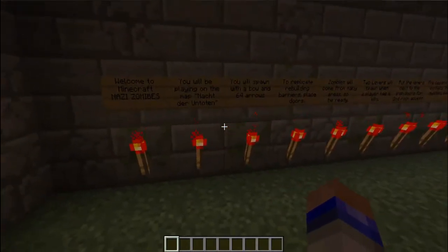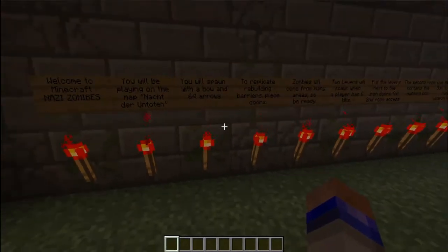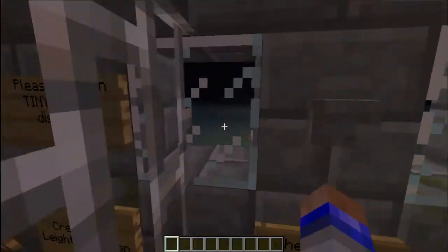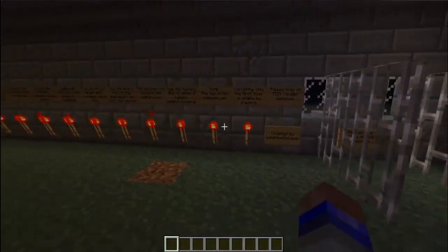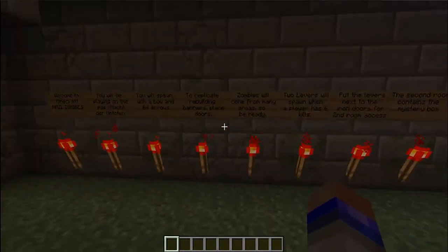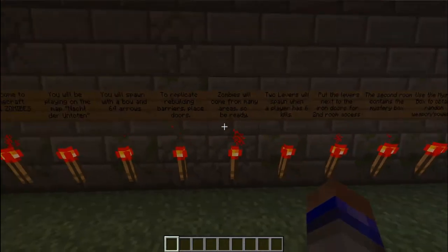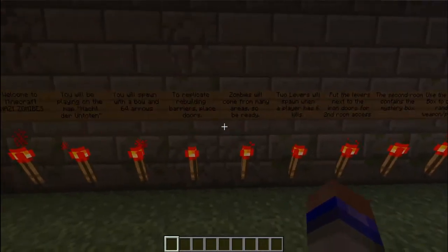I completely recreated the map Nacht der Untoten. I'm not done with it — I haven't done the second floor yet. But it works completely in vanilla. All you have to do is have command blocks enabled, so you don't have to have any mods or anything for this. It works pretty well so far. The way you replicate rebuilding barriers like you do in Call of Duty is you put down doors, and since the zombies can break down the doors, it's essentially the same thing.